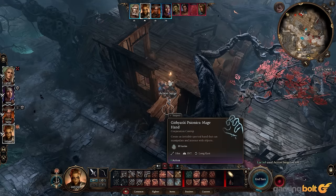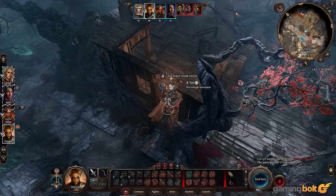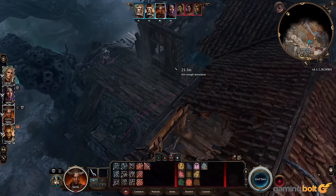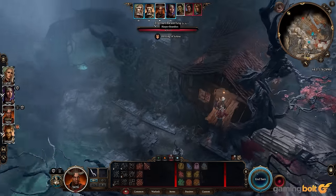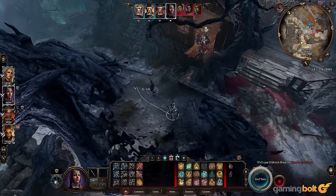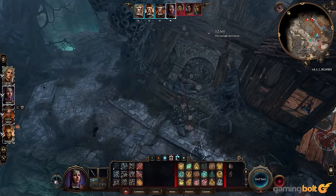Initiative determines turn order, while Damage Roll indicates how much damage enemies receive from attacks after factoring in ability score modifiers and equipment. There's also Karmic Dice, which helps prevent long streaks of low or high rolls — though the trade-off is that it leans positive during combat, meaning enemies can also benefit from higher rolls, potentially making things more difficult.